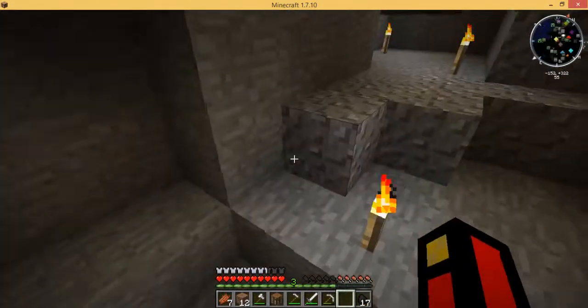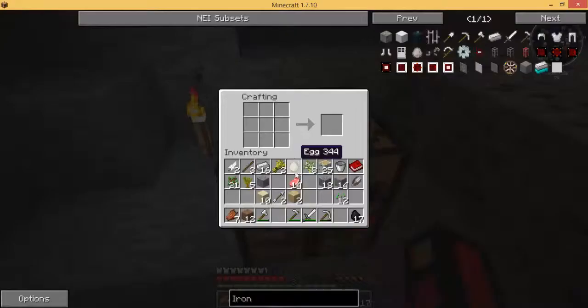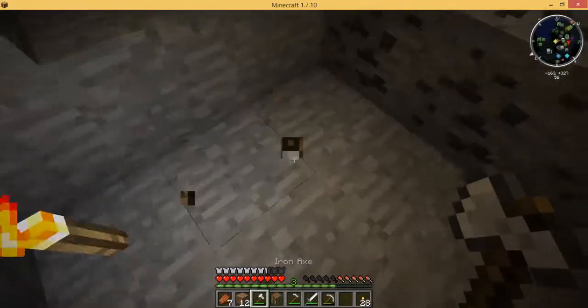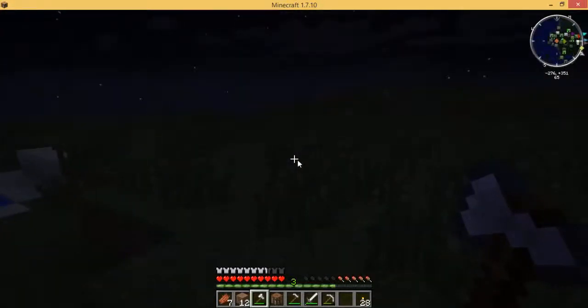Let's go to the next cave since we're ready — but first we need more torches. We need sticks, so we need birch wood planks, and then we can get more sticks. Then we do this — there we go. Now we need an axe. Let's go to cave system one. Actually, let's go home — I have second thoughts.